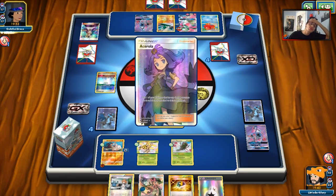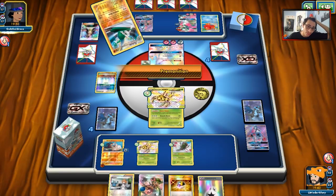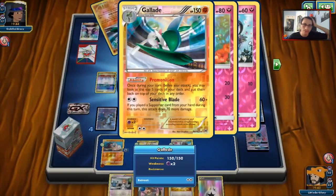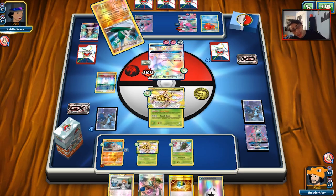He does play Ace Rola — oh my gosh, why? That's really annoying. We are resistant to fighting, so Gallade is not going to one-shot us at any time. But that is very, very annoying. He does, however, have four Pokemon on his bench.